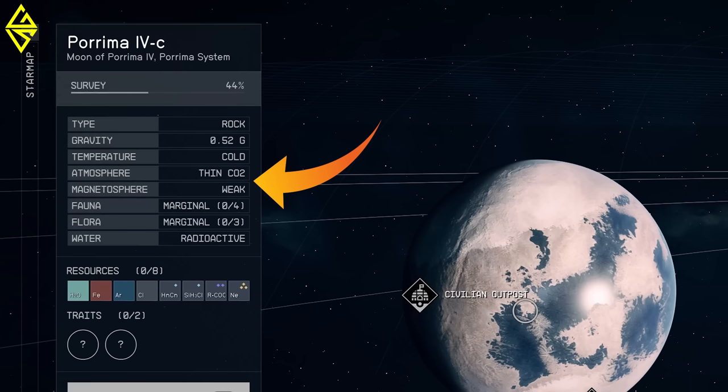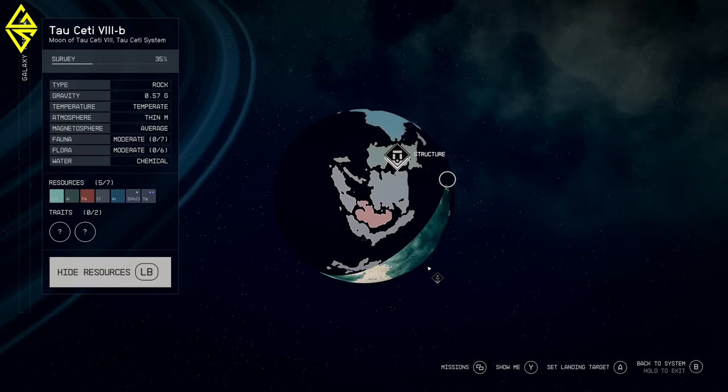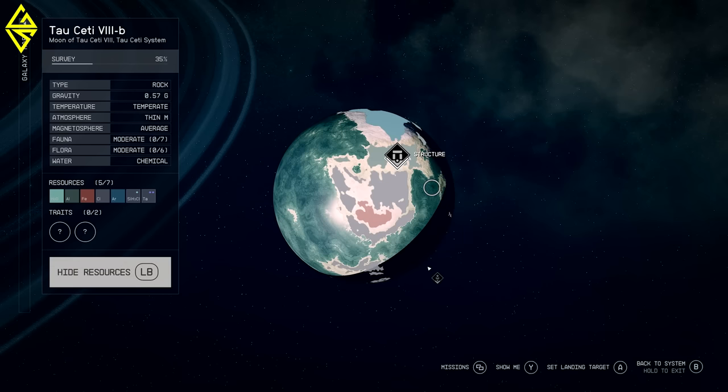We can also determine whether it's a rocky or gaseous planet. The data presents us with the planet's gravity, temperature, and atmospheric composition. Additionally, insights about the magnetosphere are available. We can see the amount of flora and fauna available for exploration and ascertain if the water is drinkable or, as is the case here, contaminated by radioactivity. We also receive details about all the resources found on the planet. These can be displayed with a simple button press, allowing us to land in areas where specific resources, like iron for instance, are abundant.